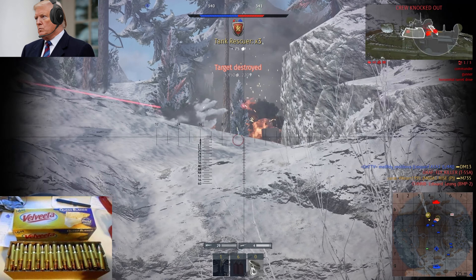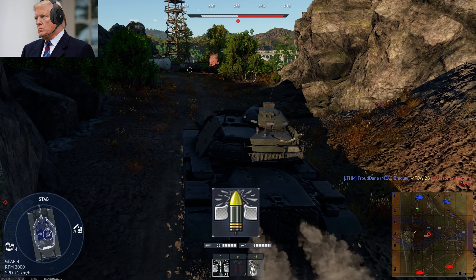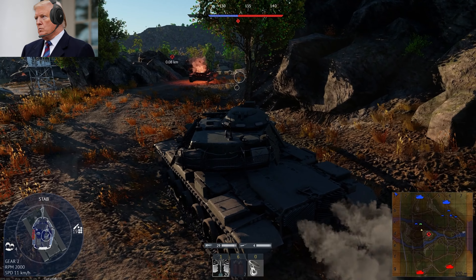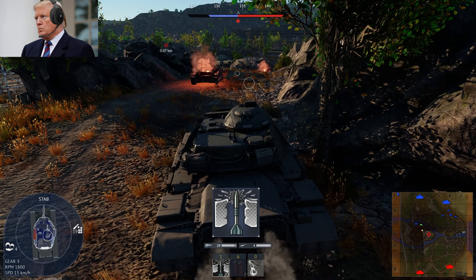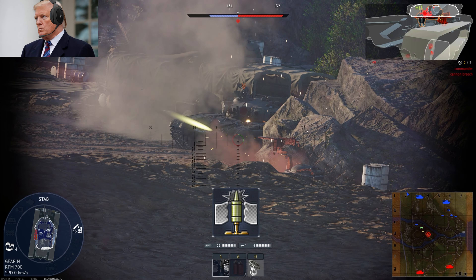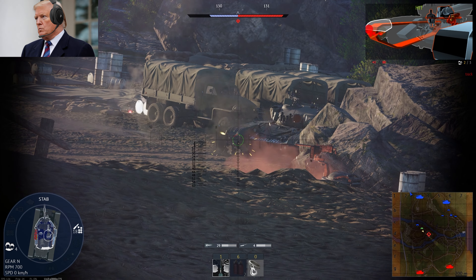Now let's talk about the wide ammo selection, folks. It's fantastic, very versatile. We've got HESH, HEAT-FS, and smoke shells — you can engage any target in any situation. But let me tell you, your main shell, the best shell, is going to be the M735 APFSDS shell. That's the one you've got to research as soon as possible. Get it, folks. Until then, you can use the HEAT-FS or the APDS shell — it's available right from the start. It's great, too. Believe me.